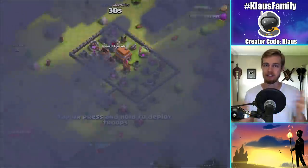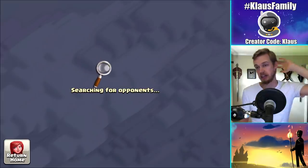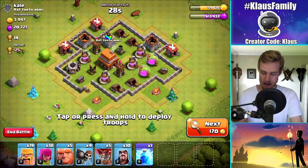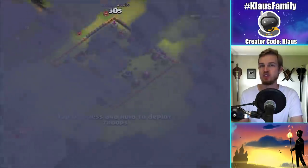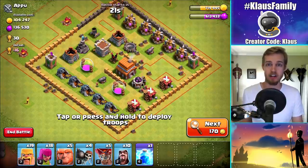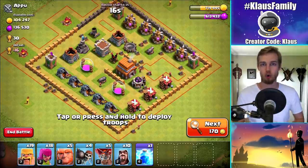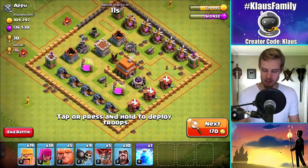I'm excited to give it a try. I haven't experimented at all. Basically, I'm just going to find a base that's got decent loot and we're going to see what we can get up to. Also, don't forget to use Creator Code. I had a really good conversation with a clanmate about Creator Code and how easy it is to forget, so I like to remind you guys in the videos as much as possible. If you love a particular content creator, even if it isn't me, always make sure you're supporting them using the Creator Code with your in-game purchases — like if you buy the Gold Pass, or gems, or whatever.